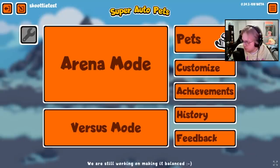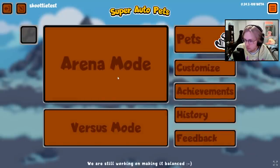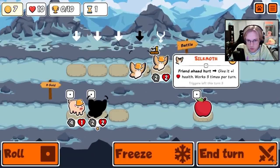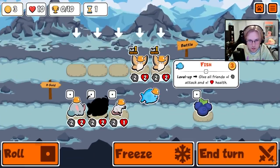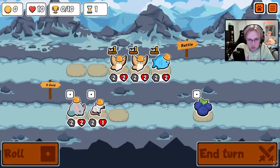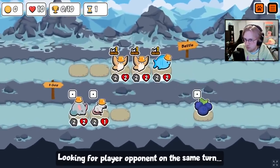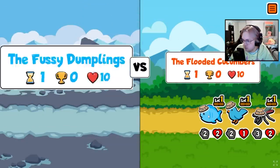Hey everybody, today we're going to be taking a look at money builds. In the new pack, there are a lot of pets that revolve around having money or making money, and while some of them are fairly strong, the strongest one is the Bird of Paradise. For every 7 gold spent, the Bird of Paradise will scale your entire team, so if you have a ton of money, that's a ton of scaling. I took this pet to the custom pack and paired it with the Hammer Shark. This team is insanely strong and I fully scaled my team faster than I expected was even possible.